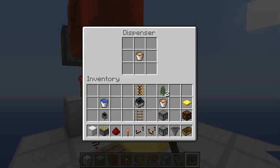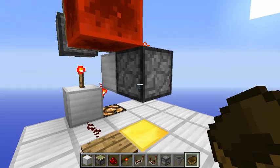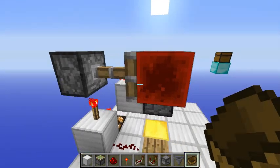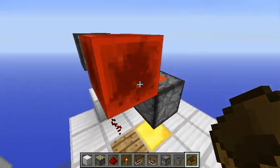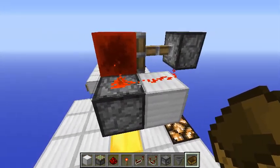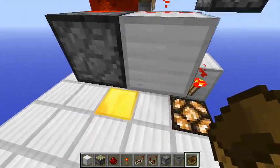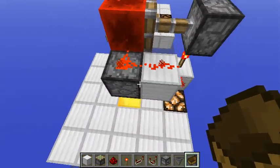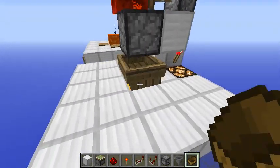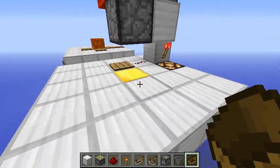What we have here is a dispenser with a lava bucket. When the boat is placed here it will activate this piston with a redstone block, and there is just a redstone line on top of those blocks, so it will pulse twice — lava will be spilled out and then it will retract.